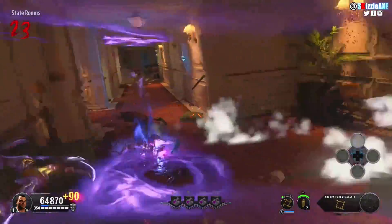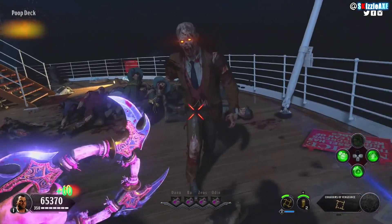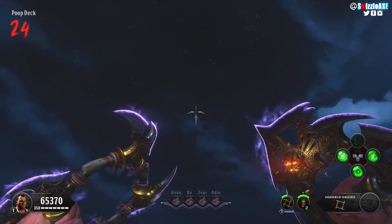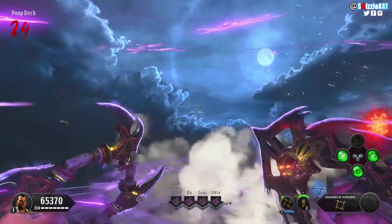Seriously though, the Chakram of Vengeance is a lot of fun — by far one of the best looking specialists and the second best specialist weapon in the chaos storyline. You'll know what I mean in just a little bit.